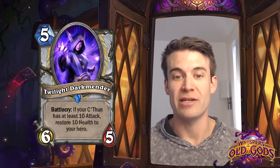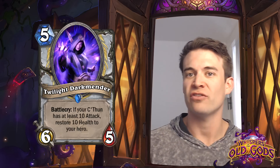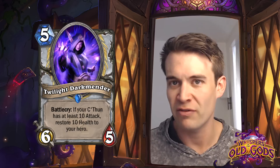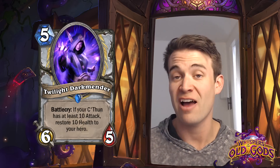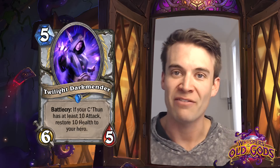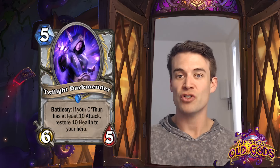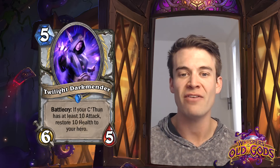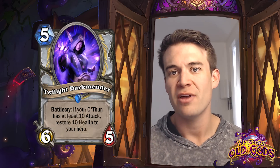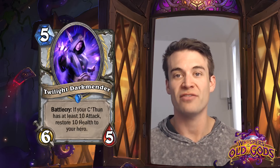Twilight Dark Mender - this is a pretty interesting card. It's powerful stat-wise, just a 6/5 for 5. It's something we've actually seen a reasonable amount in this set when previously the sort of stat lines at 5 mana would generally be 5/5, sort of topping out for many things. If your C'Thun has at least 10 attack, you restore 10 health to your hero - a very powerful healing effect.